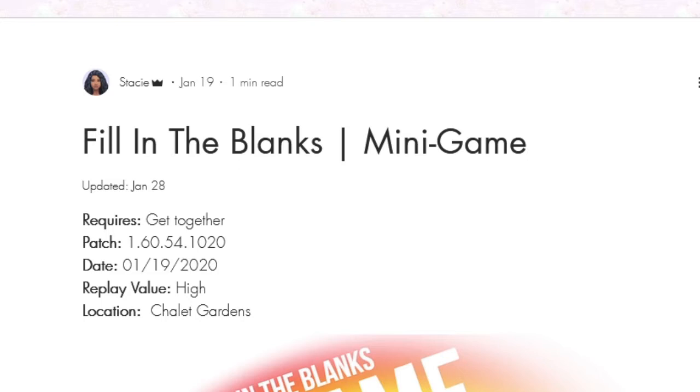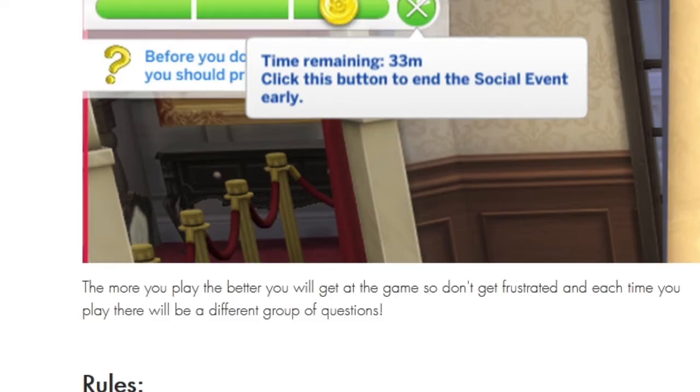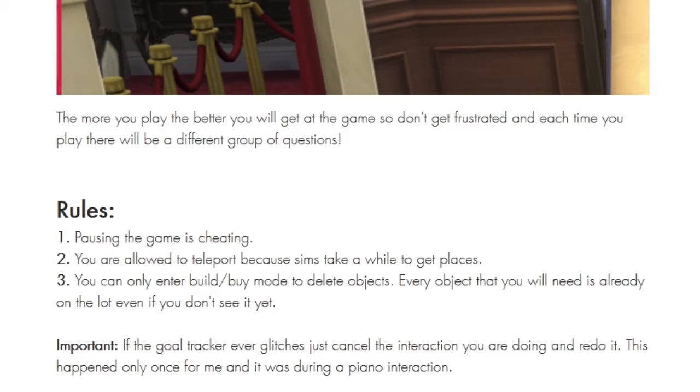We're going to go to the Chalet Gardens and see if we can solve these questions. You must solve as many questions as you can before time runs out. You answer the questions by doing an action related to the answer. If you answer enough questions you'll get gold. Everything you need is on the lot already whether you see it or not. Some questions might involve multiple actions, like lighting the fireplace so you can put it out as an answer.